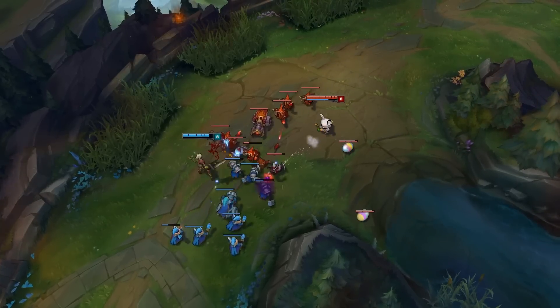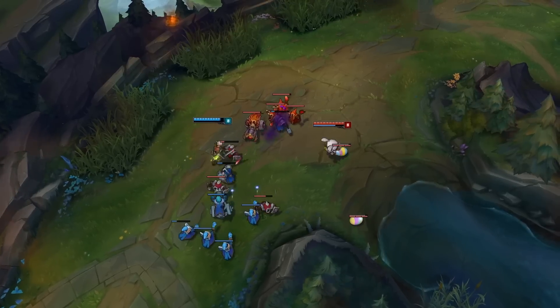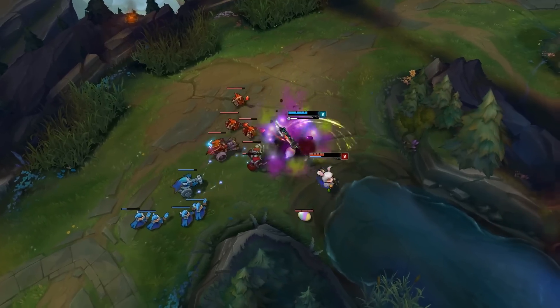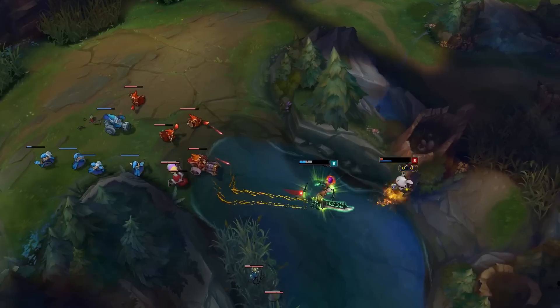Against ranged champions, Riven really can't go in unless she has the power to completely kill them. If you don't have the damage to fully wipe them out, as you're running back to your tower without any spells up, they can just walk behind you and tag you with spells, and you'll take a lot of damage. It's almost never worth it unless you can fully kill them.